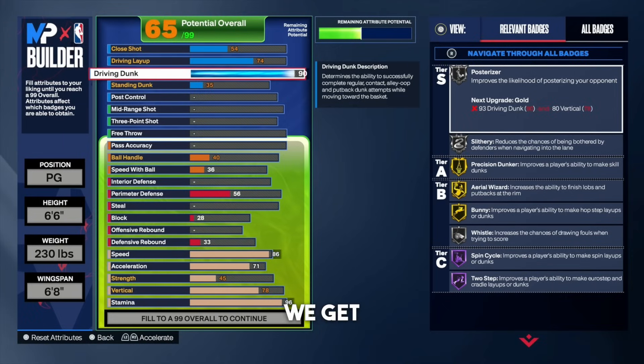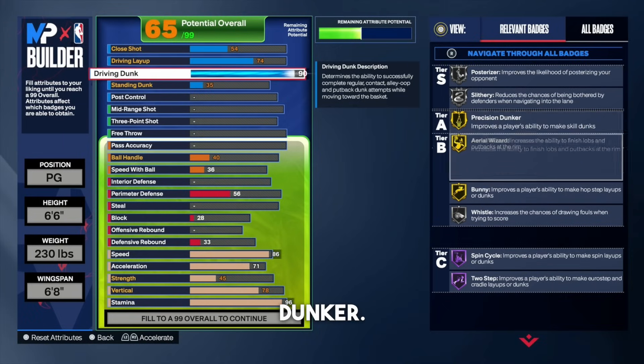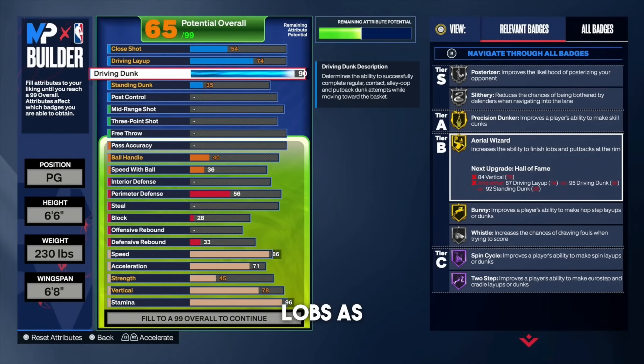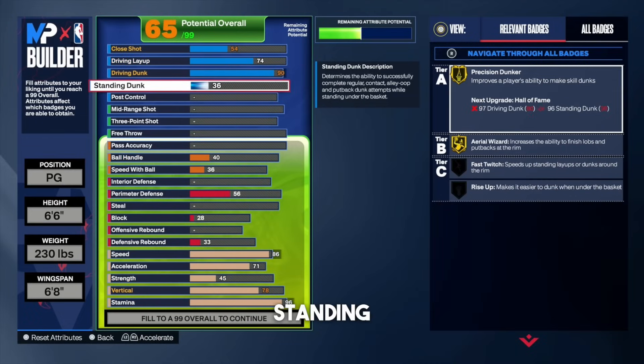Look at the other badges we get: silver posterizer, silver slithery, gold precision dunker. If you want to catch some lobs, you get gold aerial wizard, gold bunny, spin cycle Hall of Fame, and two-step on Hall of Fame. This build is looking like a menace. For the standing dunk rating, put that all the way up to a 45 — you get some really good standing dunk animations. It's worth it.